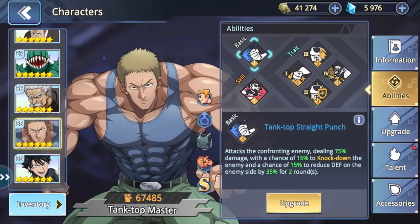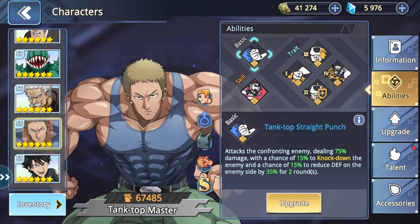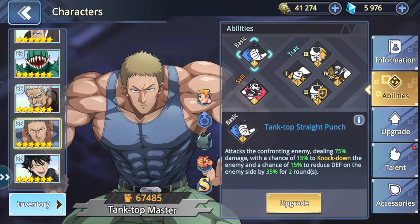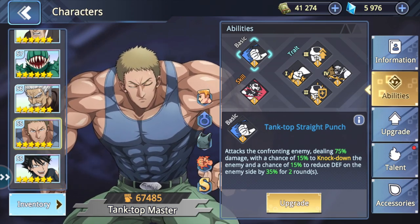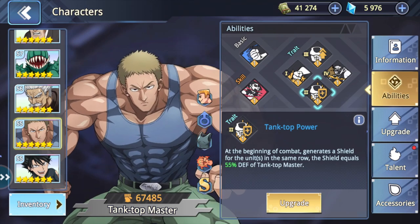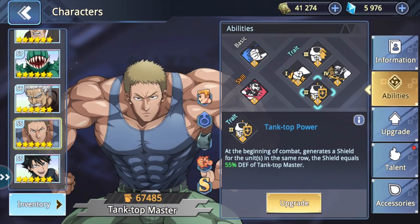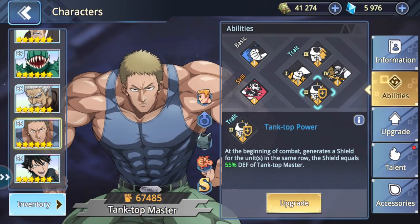My accessories are not the best and I haven't even finished working on Tanktop Master — he's at level 55. What you want to do is look through the character's kit and all the different skills to see what skills are indicating that you need to increase a particular statistic. With Tanktop Master, there are two things that really stand out. The first is his trait two: at the beginning of combat it generates a shield for units in the same row equal to 55% of Tanktop Master's defense — and leveling it up gets that all the way to 90%. So the higher his defense, the greater the starting shield, which means I definitely want to put a defense set on him.